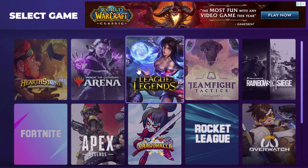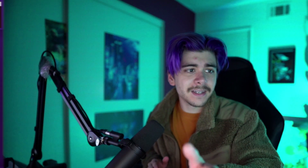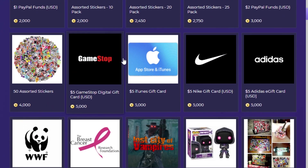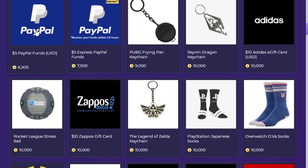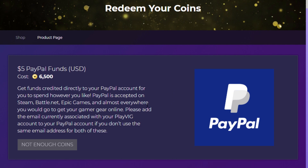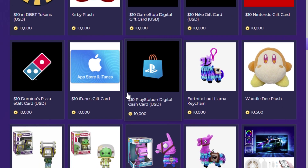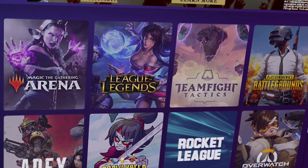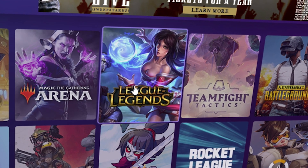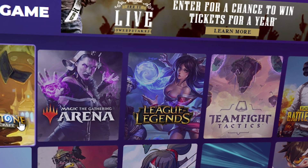PlayVig is a completely free app that you can download on your computer and you can start earning rewards. It's free and in addition to that, you earn things from it. You can get cash, you can get gift cards for multiple things such as Steam, Nike, Adidas, Amazon, and a lot more. If you still want to earn things but you don't want to play Hearthstone, you can use PlayVig with so many different games — Fortnite, League of Legends, PUBG, Overwatch. There are so many different games and getting free things is always fantastic.